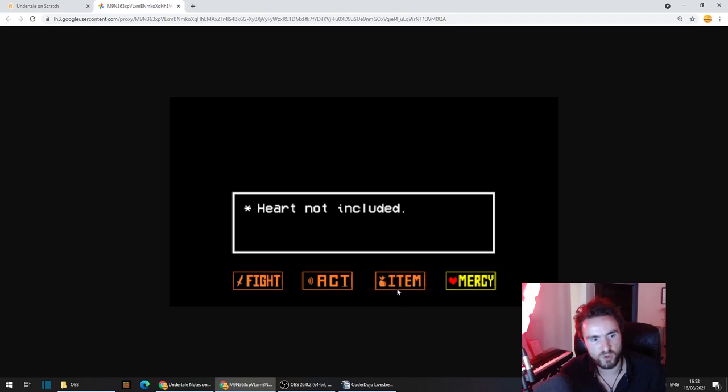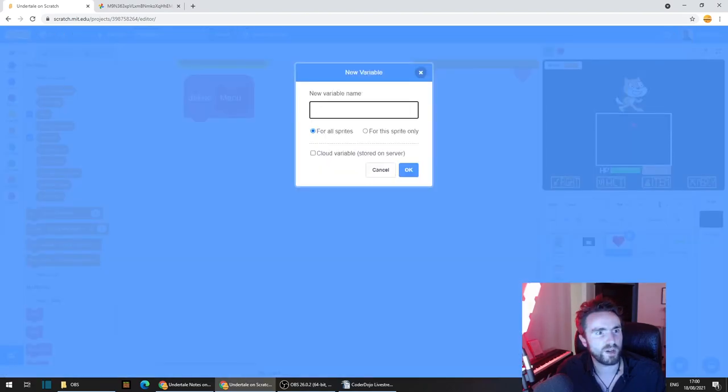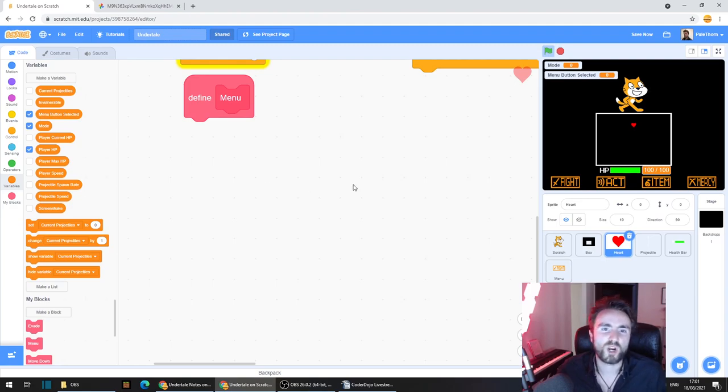When we are in the menu mode, the heart moves between the different buttons rather than moving around freely like in evade mode. So we need to put some code in that keeps track of which button the heart is on top of. Go to variables, click 'make a variable', and name this variable 'menu button selected', then press OK. We're going to use a number to keep track of which of the four buttons we've selected: zero is fight, one is act, two is item, and three is mercy. You'll find out later why we don't use one through four — trust me.